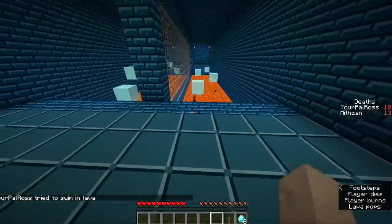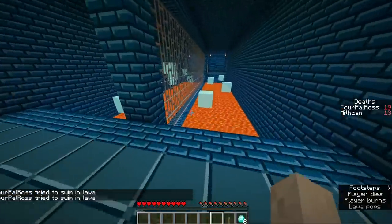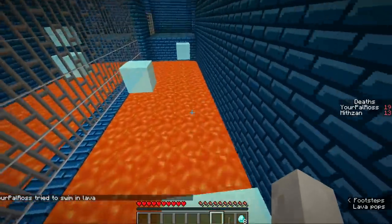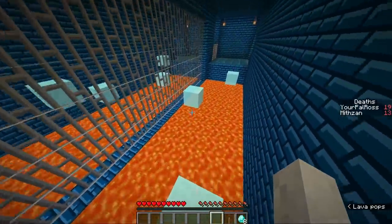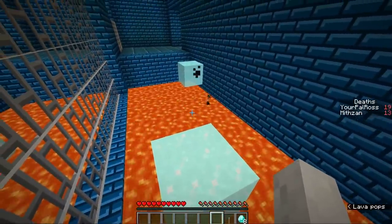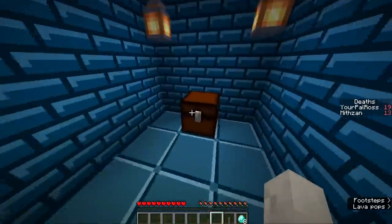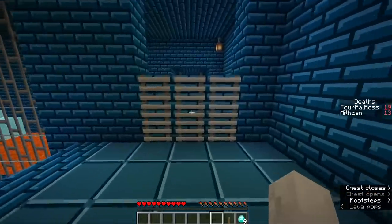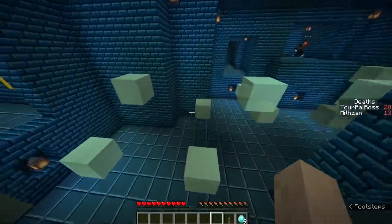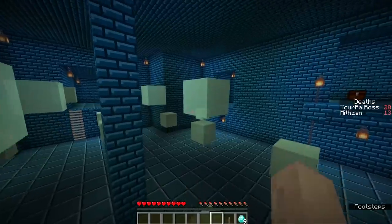There are two pathways — an easy way and a hard way. The hard way leads to a chest that also gives access to the lever pathway. The hard way probably gives a diamond and then you can grab the lever after. My way just brought me over here and did nothing. Guess what I got? Was that just for a diamond? My way was no — it brought me up to the next level.